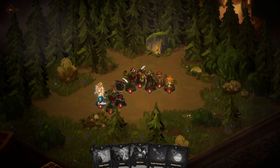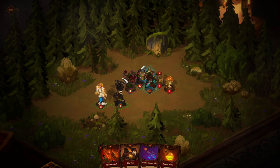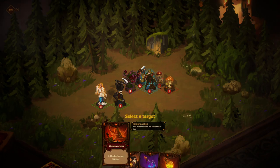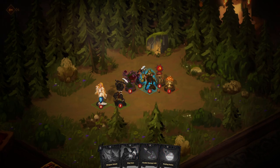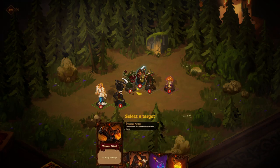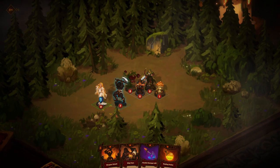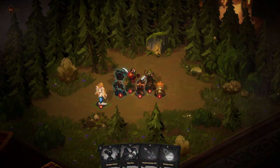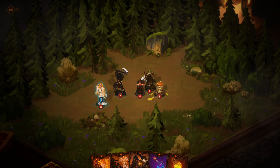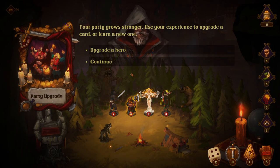Magic attack — come on, yeah, let's attack that. Nice, nice. Only one damage? What the hell. This guy's dying. Yeah, not a great start. I feel like the archer dude's dying. I could have used the health thing, right? Your party grows stronger — use your experience to upgrade a card or learn a new one.